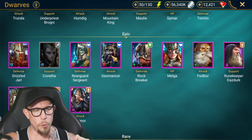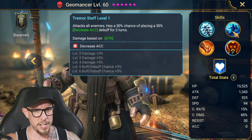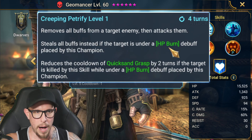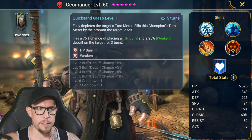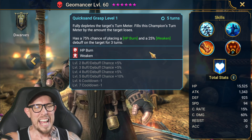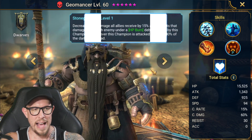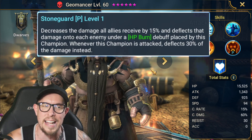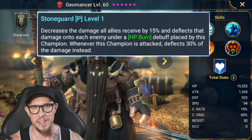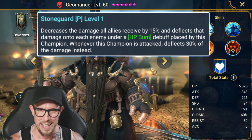Last but not least: the dwarf Geomancer. You want a ton of damage, look no further. On his A1, an AoE attack with decreased accuracy — perfect for the spiderlings. On his A2, he removes all buffs from the target enemy, then attacks them, and steals all buffs if they're under HP burn. That also reduces the cooldown of the A3, which fully depletes the target's turn meter and fills his own turn meter by the amount the target loses. Then HP burn at 100% when booked and weakened for three turns on a three-turn cooldown. His passive decreases damage all allies receive by 15% and deflects that damage onto each enemy under an HP burn debuff placed by this champion — and deflects 30% of damage when this champion is attacked. Geomancer is one of my favorite additions, right behind Urogram.